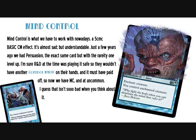Mind Control is what we have to work with nowadays — a 5 converted mana cost basic Control Magic effect. It's almost sad, but understandable. Just a few years ago we had Persuasion, the exact same card but one rarity level up. R&D at the time was playing it safe so they wouldn't have another problematic Control Magic on their hands, and it must have paid off. So now we have Mind Control at uncommon rarity, which isn't so bad when you think about it.